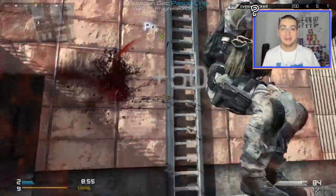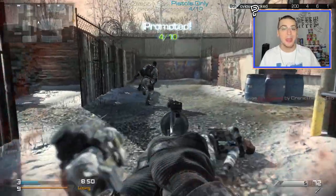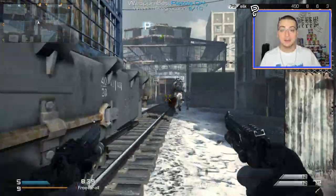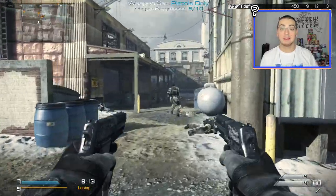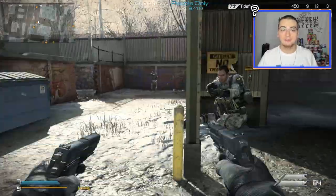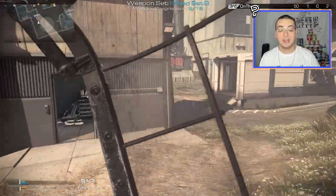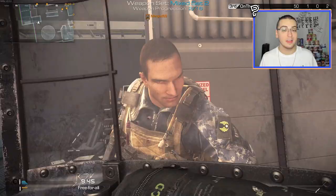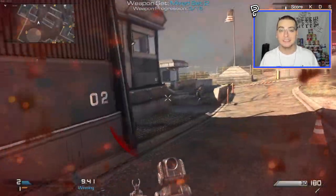Hey, what is going on everyone? Nekka here. Hope you all are having a wonderful day today so far, I know I am. As you guys can tell from the background footage today, we're back on Call of Duty Ghosts. We're gonna be trick shotting on the PC client version of the game called iw6x today. This modded version of the game is completely free to play, so if you guys want to try it out for yourself, I'll be leaving a link to the tutorial to download it in the description below. Today's video was actually recorded over a few different gaming sessions, so that's why you guys are gonna see sometimes the face cam here, sometimes it's on the other side of the screen. I apologize about that.